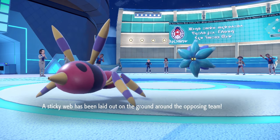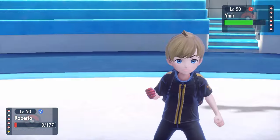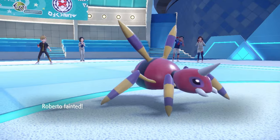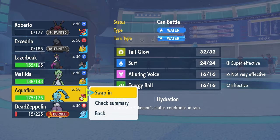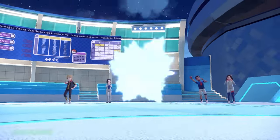I do hang on from the Power Gem. I had the Focus Sash regardless, but somehow Roberto the Absolute Goat lives it with 9 HP, which is amazing. I've kind of done what I needed to do — I set up my Sticky Web, and that's going to enable mostly the Manaphy in the back. I'm really feeling like I can get this thing to try to set up and be in a great spot. It's just time. I'm going to go right into the Manaphy here, and there's no way around it.